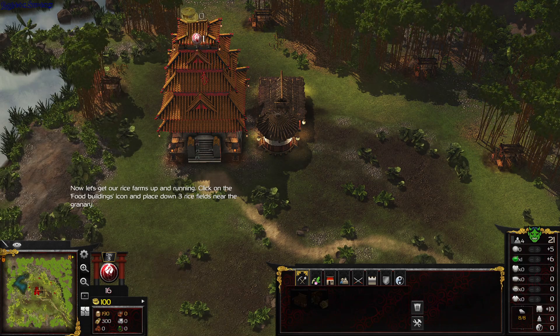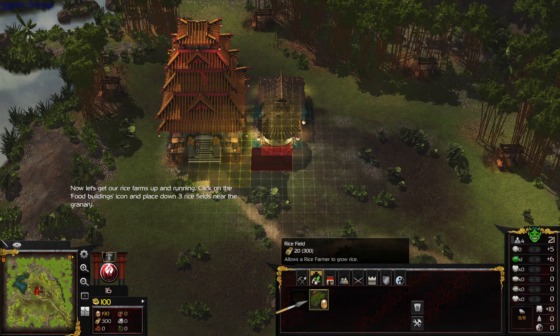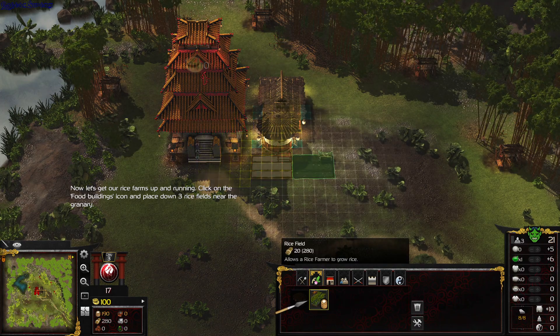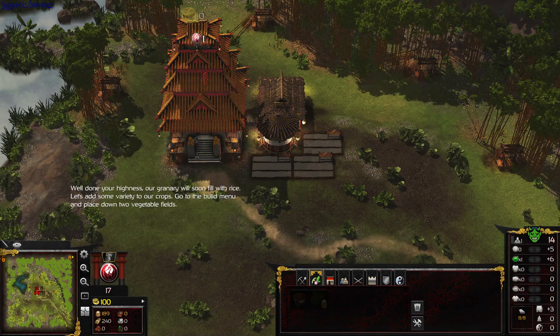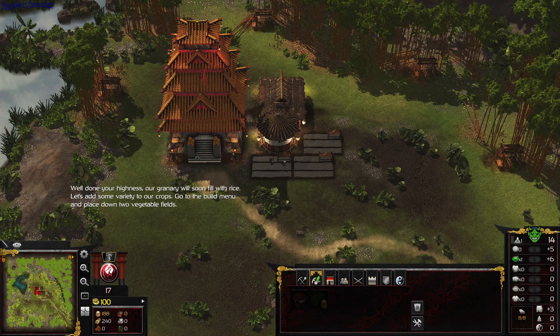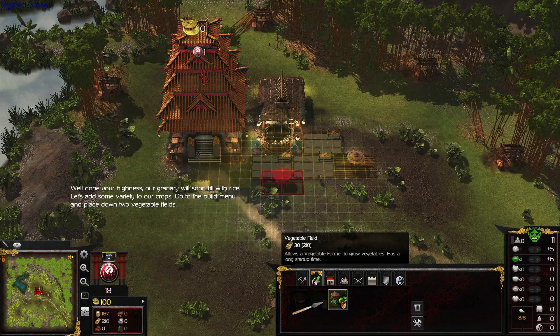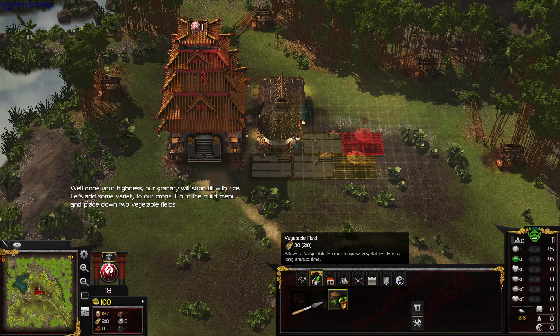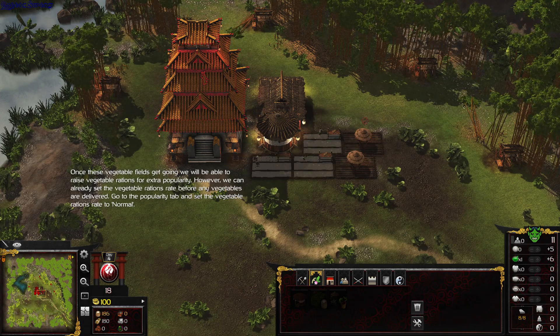Rice is a staple food. Let's get our rice farms up and running. Click on the food buildings icon and place down three rice fields near the granary. Our granary will soon fill with rice. Let's add some variety to our crops. Go to the build menu and place down two vegetable fields. Once these vegetable fields get going, we will be able to raise vegetable rations for extra popularity.